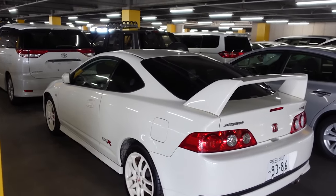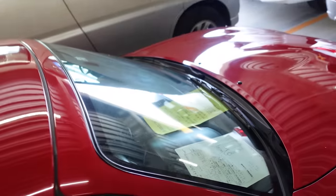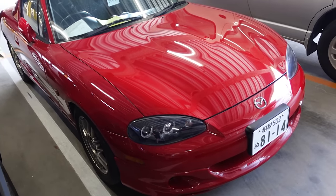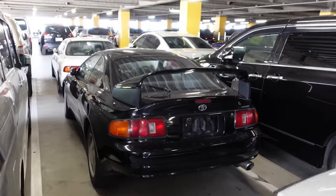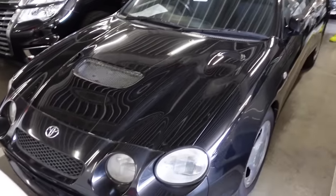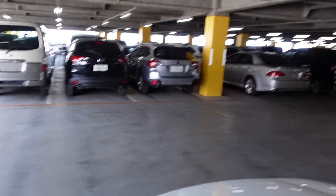Nice Integra DC5 Type R there. We got what looks like an NA Miata — or roadster — with a hard top and the soft top inside. That's worth a lot of money now, grade 4, actually really nice. The aftermarket headlights aren't a huge fan. Oh, is this a GT4? Yes it is! I really used to love these cars. The ST165 with the pop-up lights — I'd take one of those all day over these. The rounded lights on the later ones really ruined it for me.